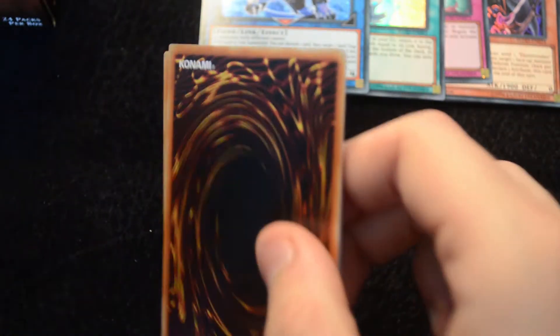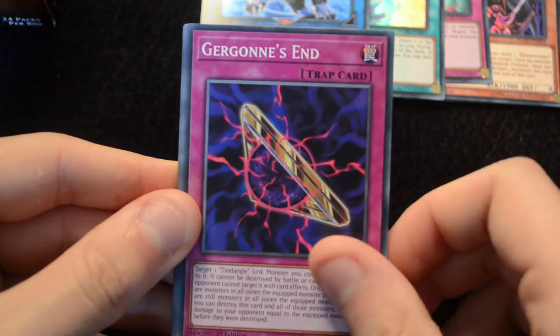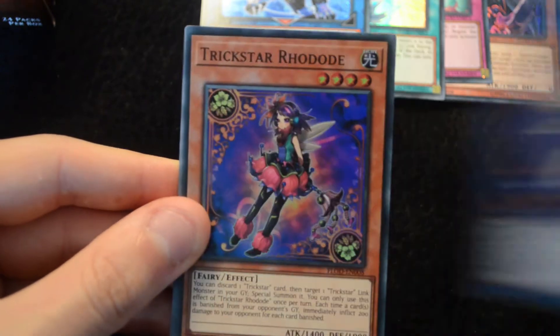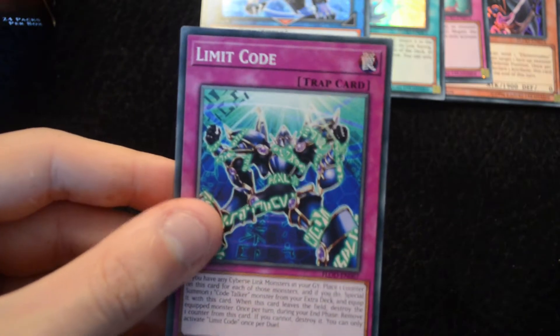Let's see if we can get some more Nightmare cards from this set. Restoration of the Monarchs, Gurgon's End, a Mamamaki, Element Saber Malo, Trick Star Delfendium, Trick Star Rodode, Trick Star Mandrake, Link Streamer, and Limit Code.